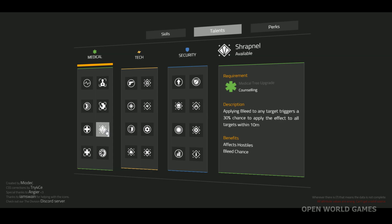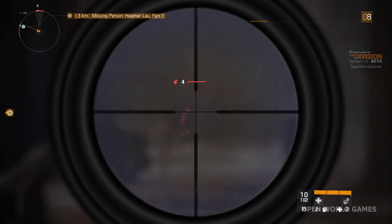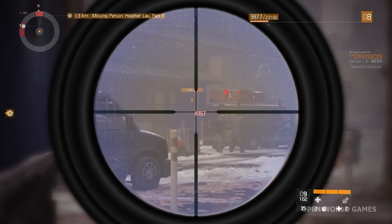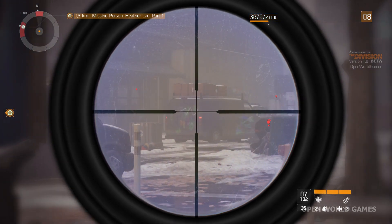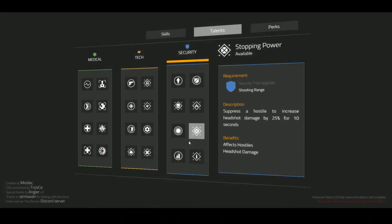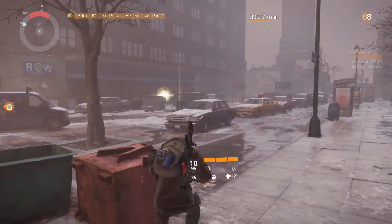We also have Shrapnel, described as: applying bleed to any target triggers a 30% chance to apply the effect to all targets within 10 meters. We'll be going after a lot of bleed damage if we can find gear and weapons that support it. And definitely grab Stopping Power — if a buddy is suppressing a hostile, your headshot damage increases by 25% for 10 seconds.